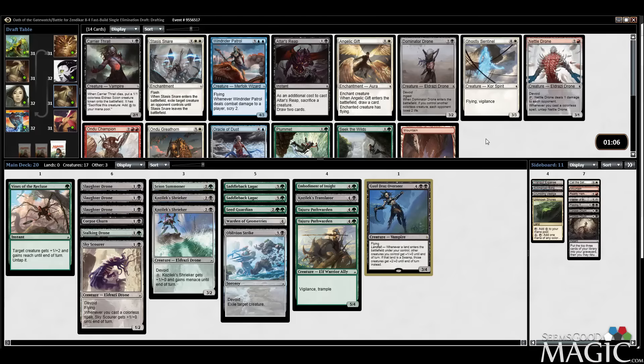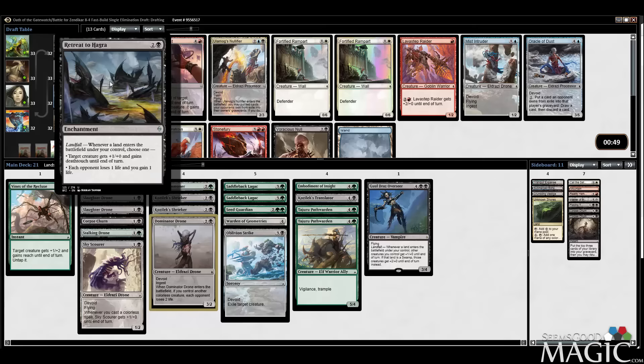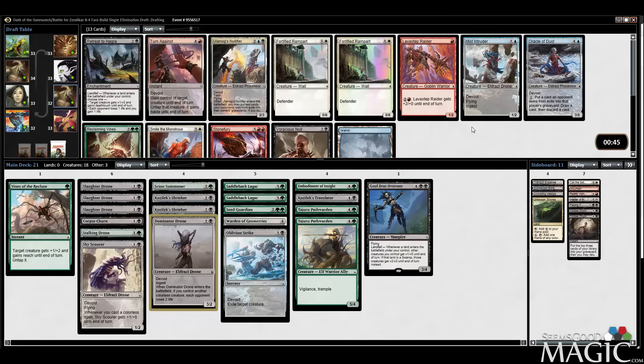Carrier Thrall's good, but there's Dominator Drone which I think is more in line with what we want to do with the suicide black-green plan. Retreat is not bad — kind of lets you keep attacking. There's nothing else here I really want. I could take the Retreat; probably okay with that. It's fine for us, not great. Nothing else here is very great, nothing's worth splashing either. We'll take the Retreat.